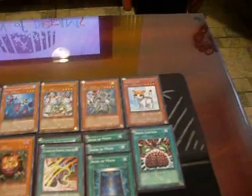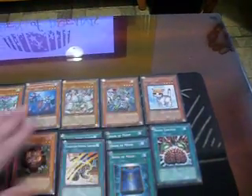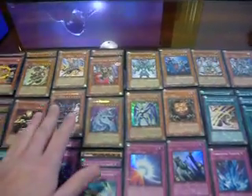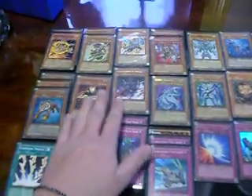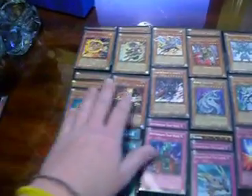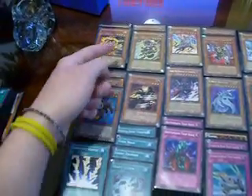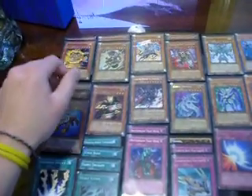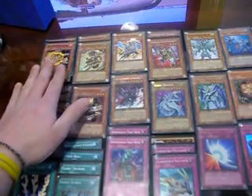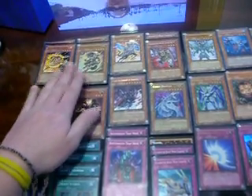For the non-Gladiator Beast monsters: Rescue Cat gets out your Sam Knight, your Test Tigers, and your Arbellum. It's just a way to make the deck a little bit faster to get the cards that you need to the field and use the effects. Test Tiger - you can special summon it when you have a Gladiator Beast monster on the field, and you tribute it and send one Gladiator Beast monster back to the deck to special summon a Gladiator Beast monster from your deck to the field with its effect.